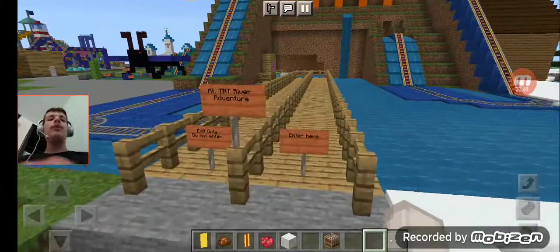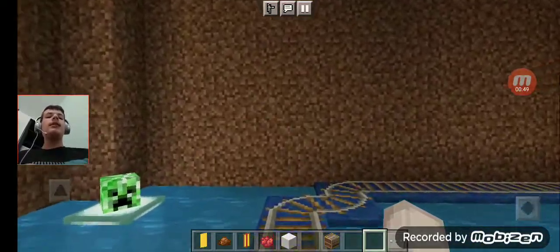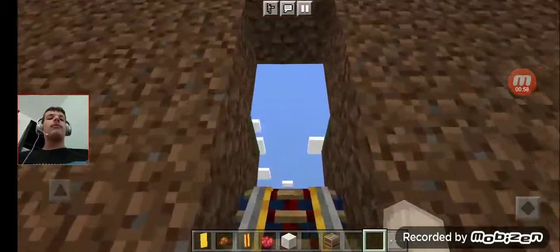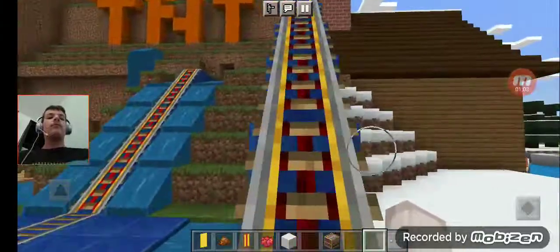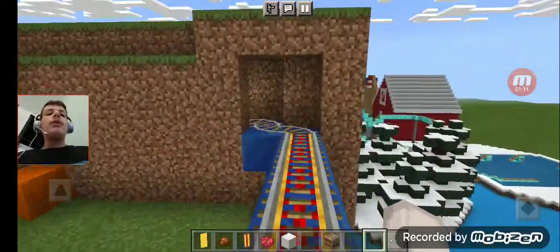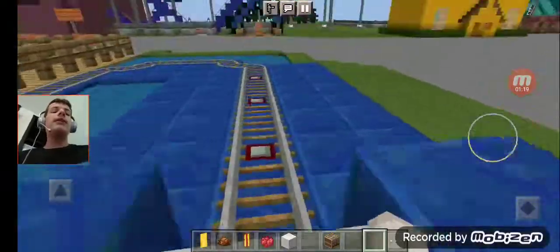Mount TNT River Adventure. We built this in Episode 11 and 12. And this is a log flume. We haven't been on this ride in a while — this must be the first time we're riding it this year. The last time we did ride this was in Episode 38 of Theme Park Build, the last video for last year, before we took a break from Theme Park Build for the rest of 2020.